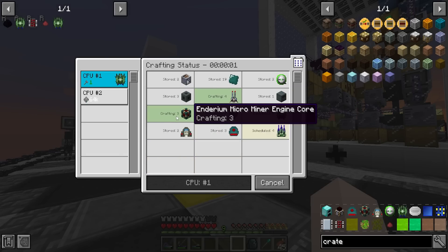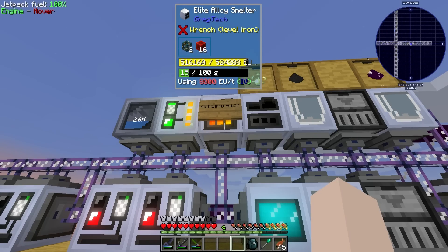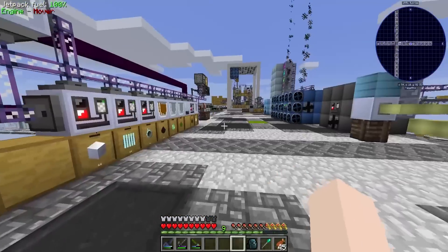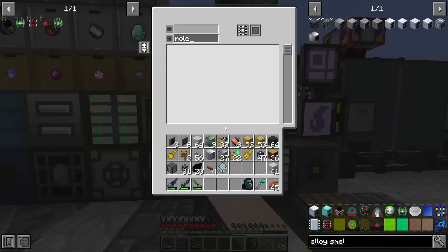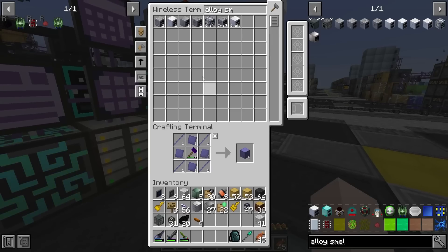It's crafting the micro engine cores and reinforced mining lasers - that's exciting. Oh my gosh, it takes 100 seconds to make! That's going to take forever. We may have to use ludicrous voltage for this. While we're waiting, let's make a LUV alloy smelter - that makes a lot more sense.